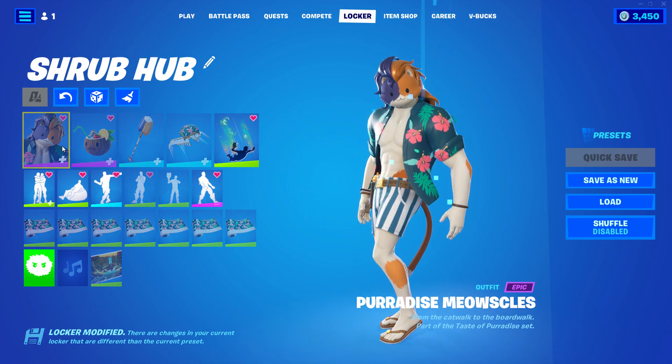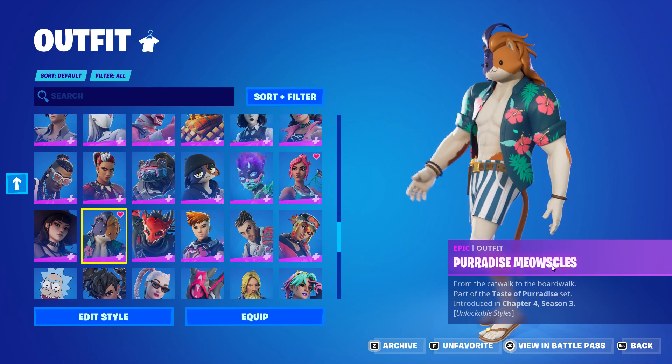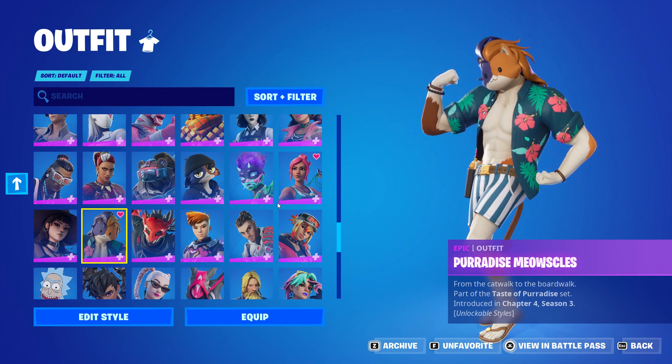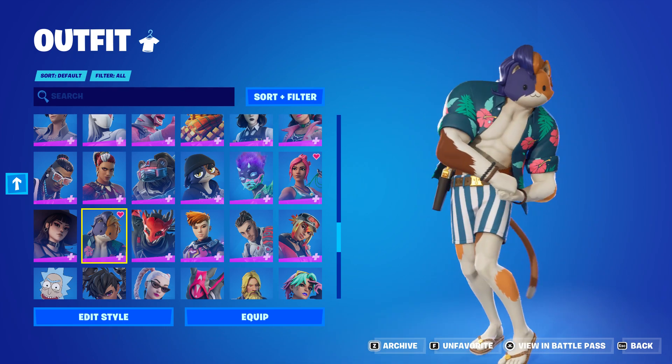First we'll start over the cosmetics with the Paradise Meowstles skin from Chapter 4 Season 3. You unlock the skin on page 1 of the Secret Wars. It's a really nice skin and it's a re-skin of the Meowstles skin from the Chapter 2 Season 2 Battle Pass.